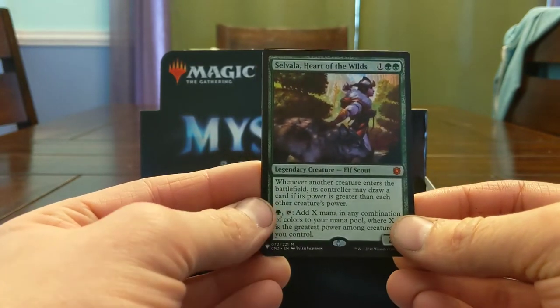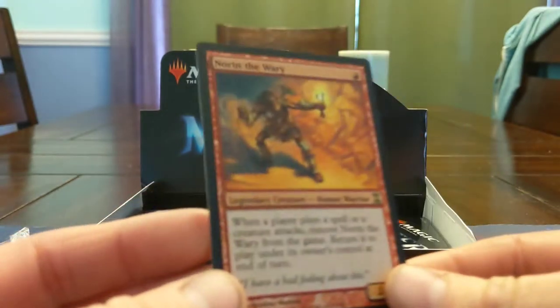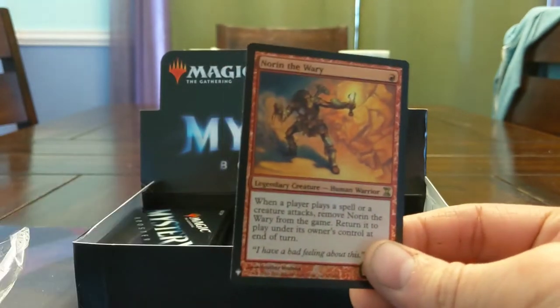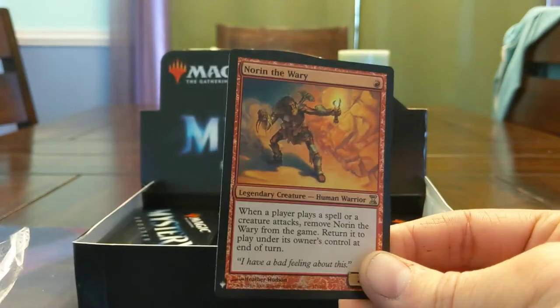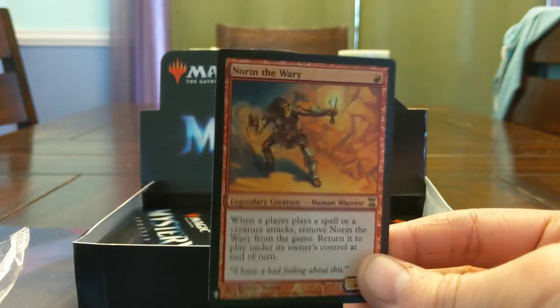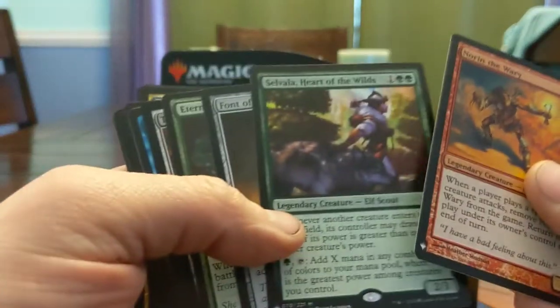I'm glad people don't play Selvala as a Commander very often because it really is just an 'I win' button in the command zone if you have untap effects. Super sweet pull, really happy about that. And Foil Norin the Wary — I'm actually convinced the Commander decks built around this card are straight up busted, with all the things that can happen: triggers, entering, leaving the battlefield, Impact Tremors type stuff. This is a solid foil. Value-wise we're getting there, guys — we've still got more than half a box to go through.